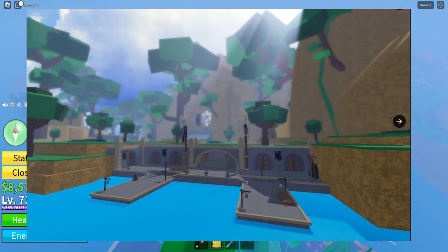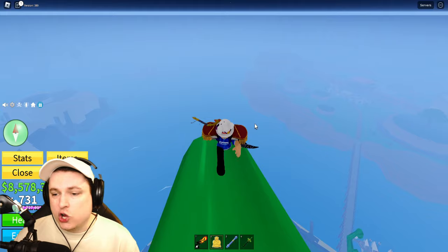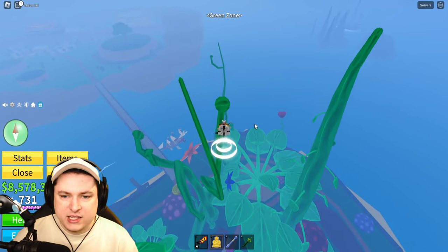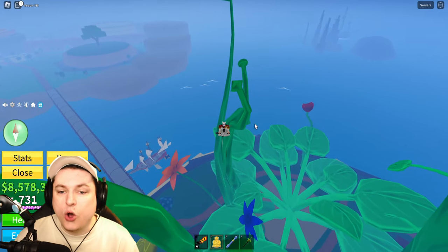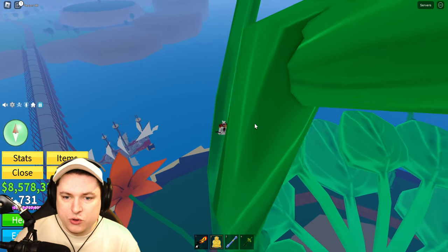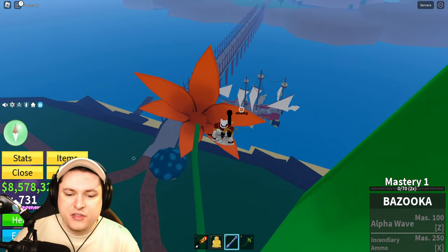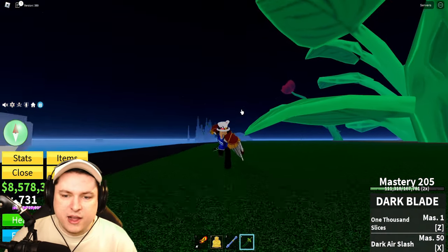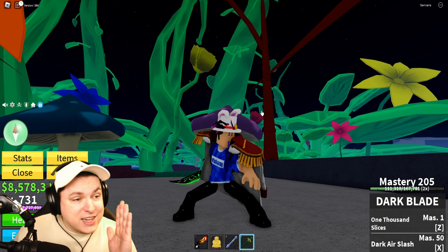I'm super excited for all this stuff to finally be in the game. Let me know in the comments what you're most excited about. My number one is the new enchantments — they just look so cool. I'd also love to try the reworked guns since I've never really used them in battle. I've used some swords and the Dark Blade a little bit, but never a gun seriously.